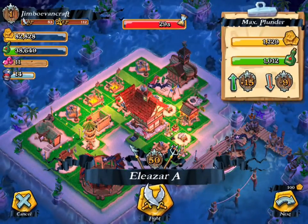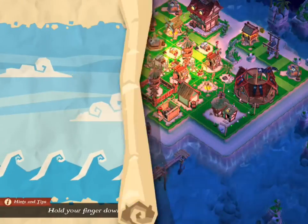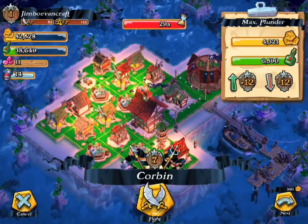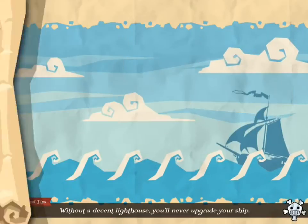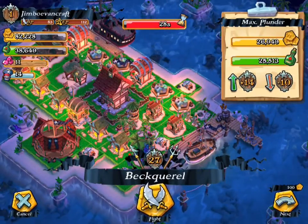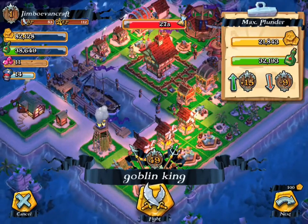Now I'm going to do a bit of raiding to get our gold and grog back up. This is a pretty easy base but I want some good loot and at the same time want to win every possible raid. We're only at like one pirate point right now — we got up to about a hundred and then we just said whatever, we're not doing it anymore.